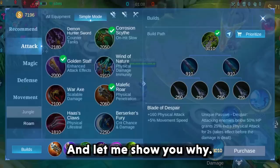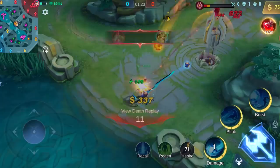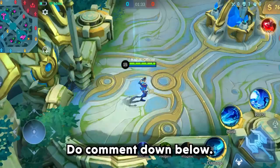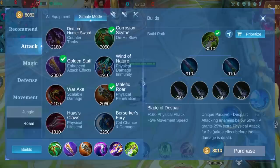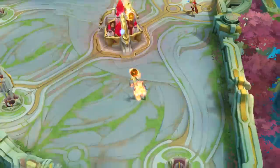Bruno will be another marksman that needs to be added to the list, and let me show you why. He died but broke the turret in the process. What do you think — is this a win for Bruno? Do comment down below. Here is one trick where Bruno can be effectively similar to Kimmy. Using this build for him, while hitting the base turret he can stay out of range and deal damage. This was new to me, and you can also apply this trick to push the enemy base using Bruno.